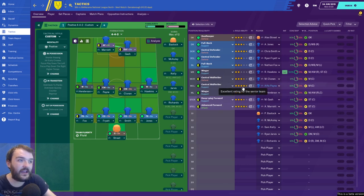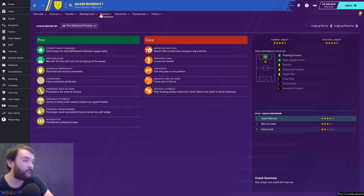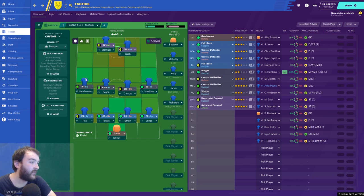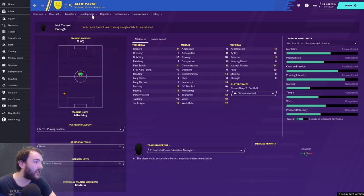Let's look at our key players. Alfie Pain is four-and-a-half stars. Adam Marriott is also four-and-a-half stars — 13 finishing, 12 penalty taking, 12 technique, 12 off the ball, 13 determination. He looks like he could be a star player for someone maybe a couple of leagues higher. However, Marriott doesn't like big matches — a big minus if we're going to take this club up, since there will be a lot of big games.